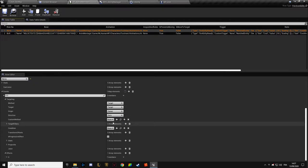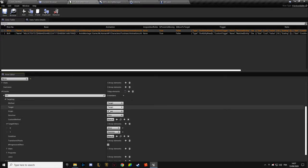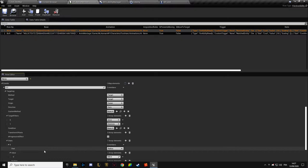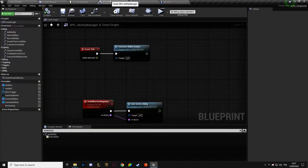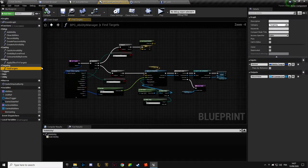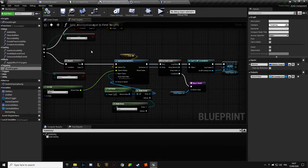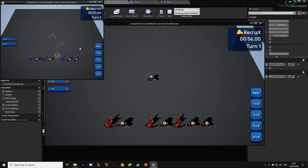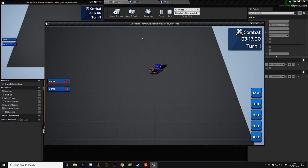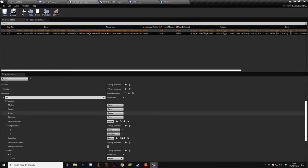Did I break everything? Or maybe it just resets? Everyone around me — it deals damage to everyone around me. We don't care about this for now. Yeah, it deals damage now — just too soon. So I've broken some of the logic here.